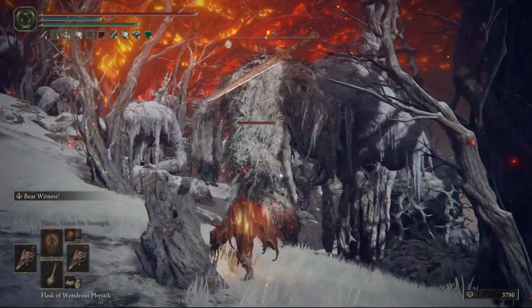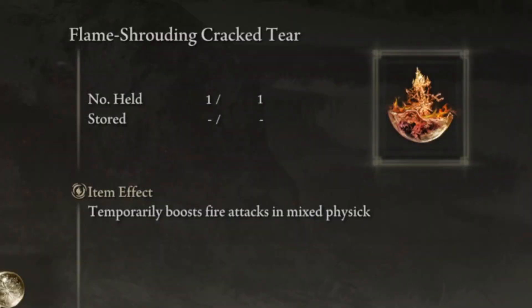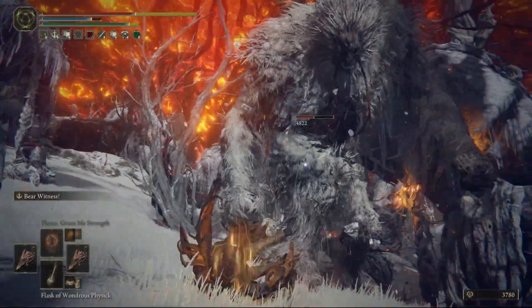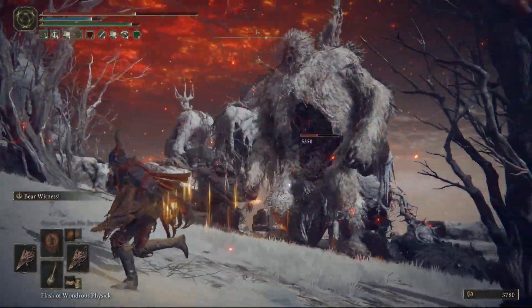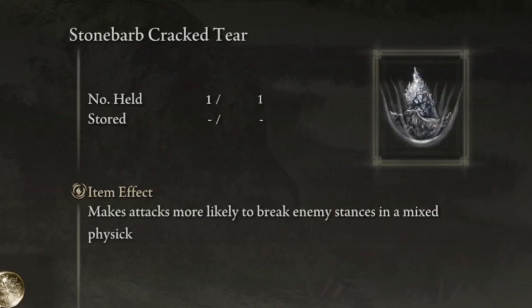To boost your general output, we have our Flask of Wondrous Physick buffs: the Flame Shrouding Cracked Tear, which boosts fire damage by 20% for 3 minutes. The other mixture is somewhat of a flex slot, but I recommend either the personal poise-boosting one or the one that makes it easier to break enemies' poise, depending on the encounter at hand.